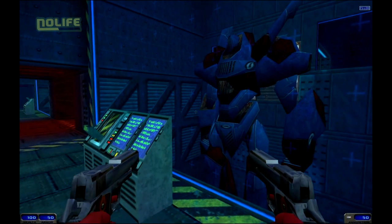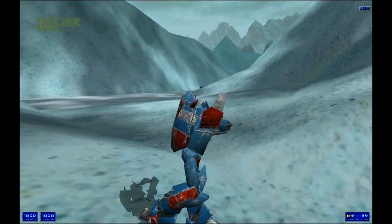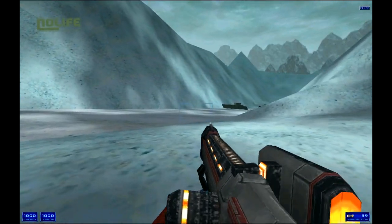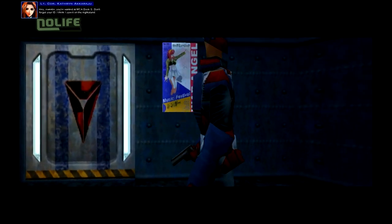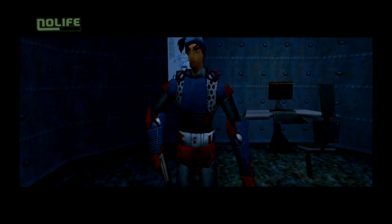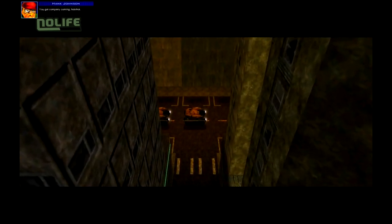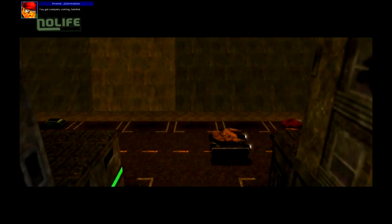Un contraste amusant de Shogo concerne d'ailleurs la modélisation des mechas et des personnages. Si les machines proposent un design et une modélisation très correctes, les personnages 3D sont malheureusement assez risibles. Par chance, on ne les voit pas souvent. Les personnages s'expriment le plus souvent via des portraits en 2D apparaissant dans le coin de l'écran, ressemblant parfois comme deux gouttes d'eau aux protagonistes d'animés populaires.